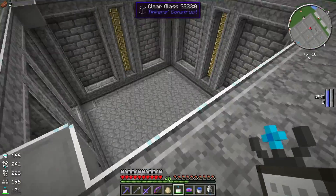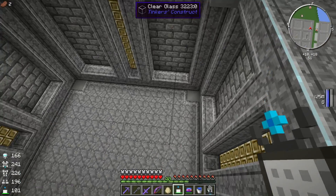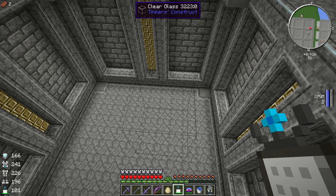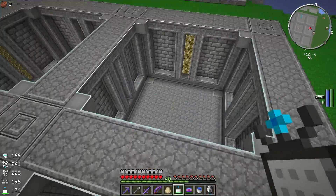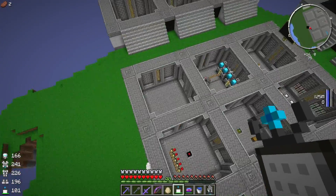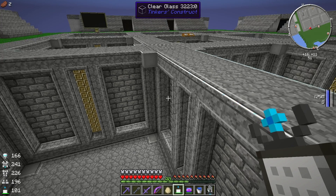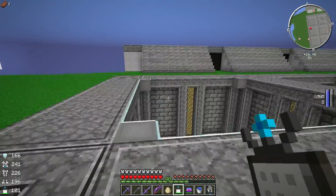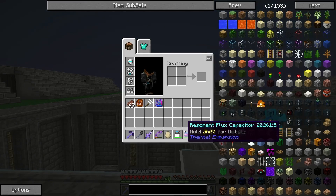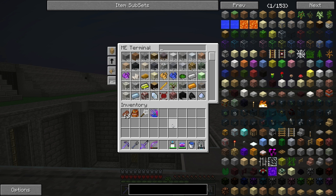We have the laser drill down there, which we've already seen. We had a little bit of our RotaryCraft stuff going — those machines were set up so we could get different tier materials, but I went ahead and removed that. So for now we've got two blank rooms for two different projects. What I want to do today is start making, or at least getting to the point of making, octuple compressed cobblestone. There's actually a pretty good reason why, but we'll get into that later.